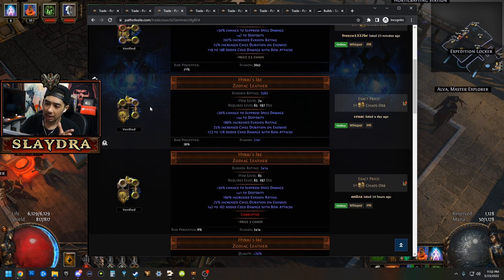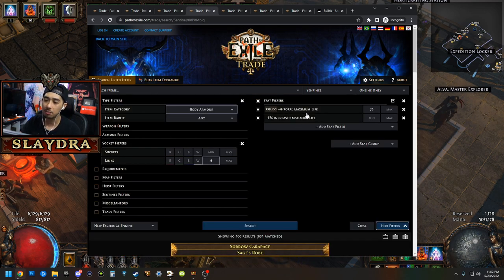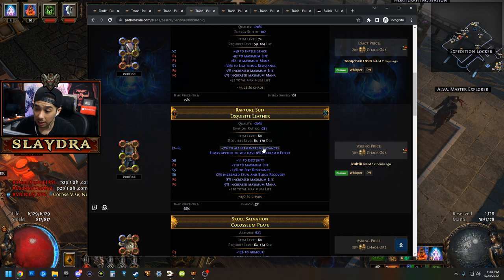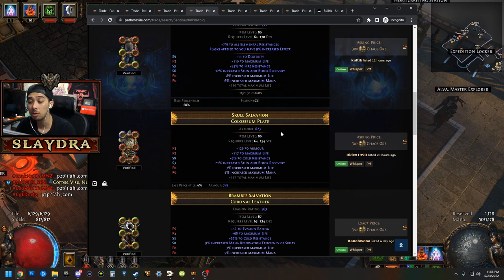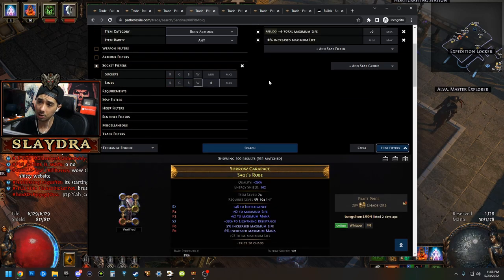Hiri's Ire is great right now — it's only about five chaos orbs. It gives you a huge amount of damage to bow attacks and grants you the ability to get suppression on spell damage, so if you're playing a ranged bow character this is an excellent cheap item. Another good thing is to look for any six-link with life and max life percentage — everyone can benefit from those. You can get these relatively cheap, like 20 to 30 chaos orbs, with added elemental resistance. As the league progresses, a lot of these will get cheaper because people will find really good items. It doesn't have to be unique — these are just examples.